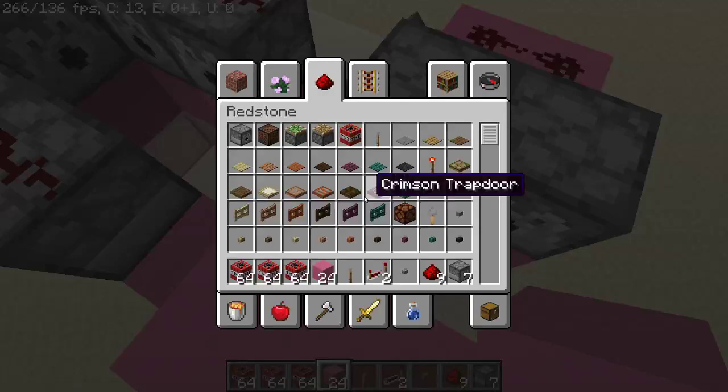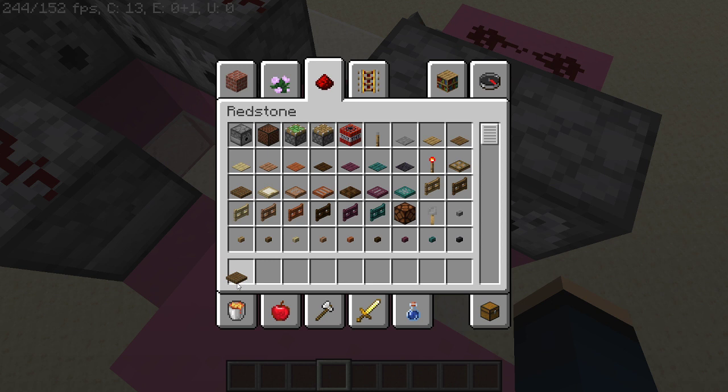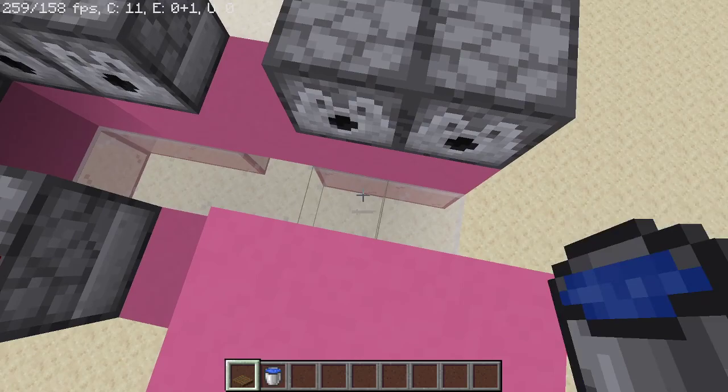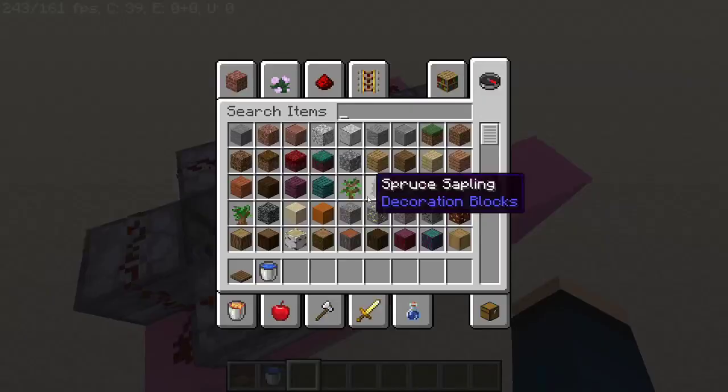For the next stage — I forgot to put it in the chest, because I'm an idiot — you're also going to need trapdoors and a water bucket. Place these 2 trapdoors here, and a water bucket there. This is literally the whole design. Congratulations, you just made a machine of absolute destruction in like a minute. If that.